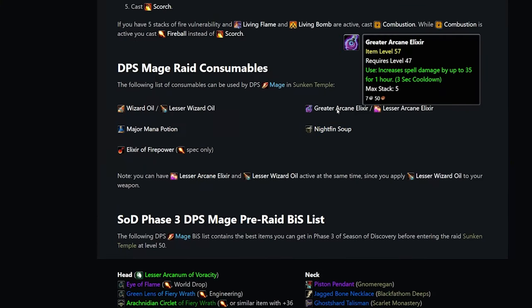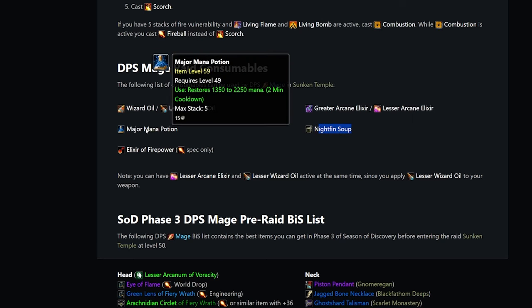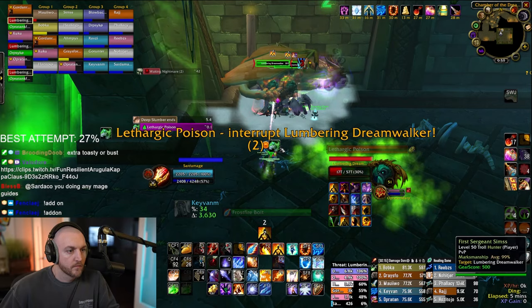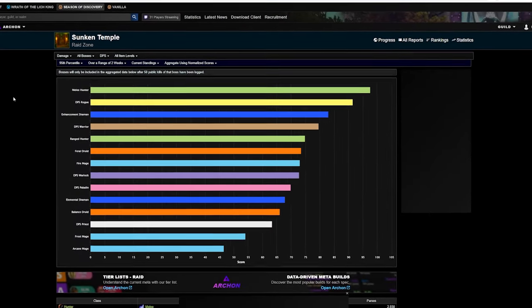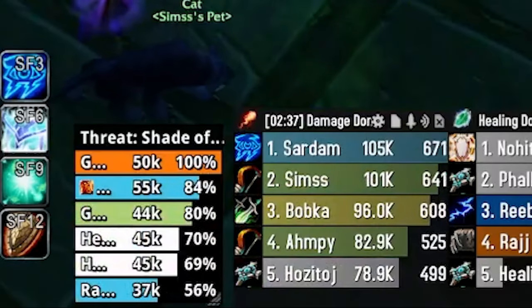Consumables. Firepower, Greater Arcane Elixir, Wizard Oils, Nightfin Soup, Major Mana Potions, and protection and healing pots. You will need to mana pot and gem on cooldown to maintain your mana in these raids, especially on long fights like Aranicus. Fire mage will slowly start getting outscaled by melee this tier, however you can be very competitive if you play the class correctly.